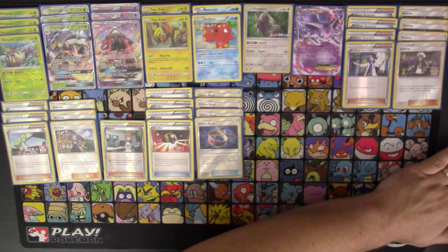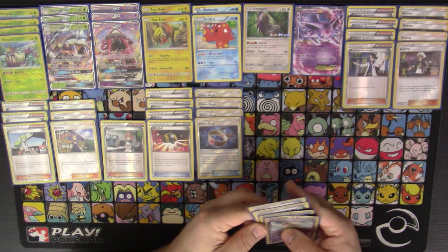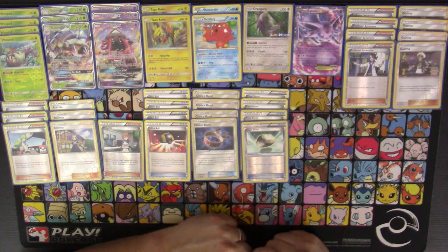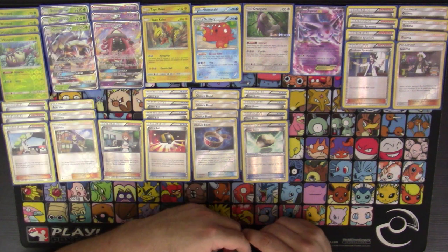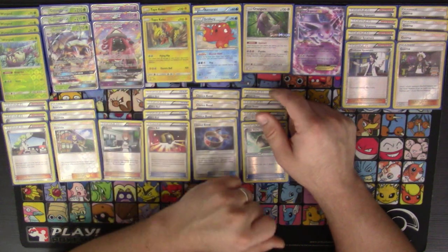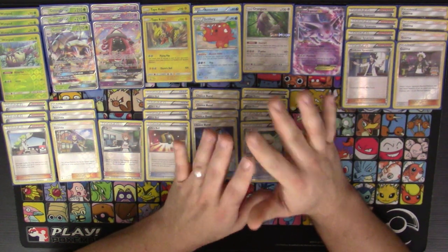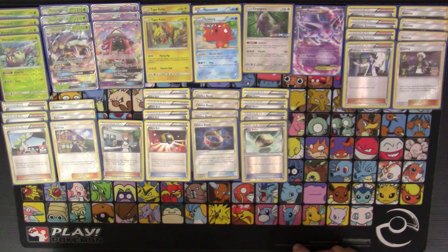Also at four copies, we've got four Float Stones. Retreating is a big thing in this deck as you may have noticed between the Guzmas, the Acerolas, and Tapu Kokos with three retreat cost. Float Stone gives your Pokemon free retreat — attach it to an active Golisopod, or put it on Octillery or Oranguru, which are the two heaviest retreaters outside of Golisopod and Wimpod. In total you have 14 outs to a retreat option in this deck, which is huge and very important.